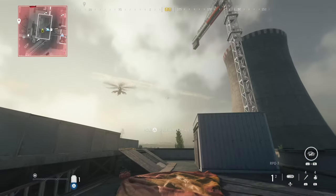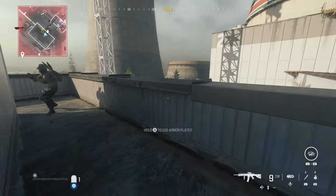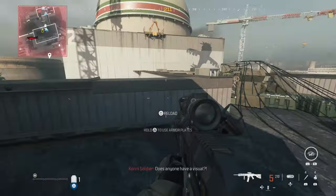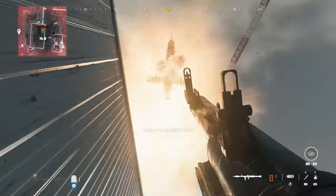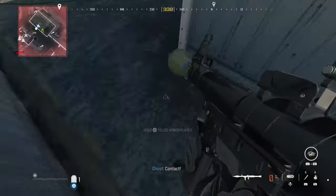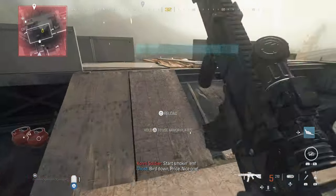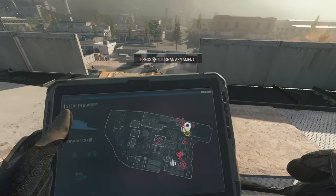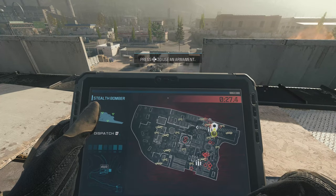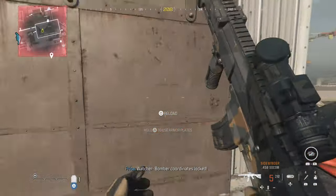Up here there is a stealth bomber killstreak — we're going to use that. But first I'm going to take out the chopper right here, nice and close — can't miss that shot. Then I'm going to take the stealth bomber and launch it. There is another bomb drone as well up here on this roof. Between all of this you should have enough armaments to take out the final chopper and earn the Helo Hat Trick.